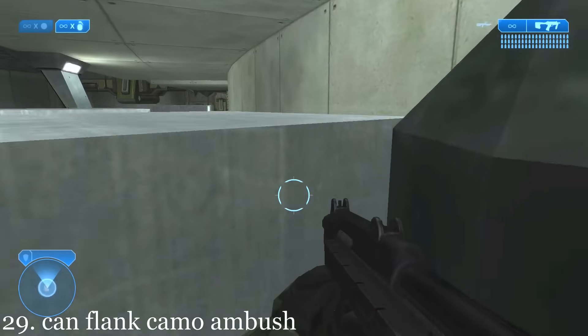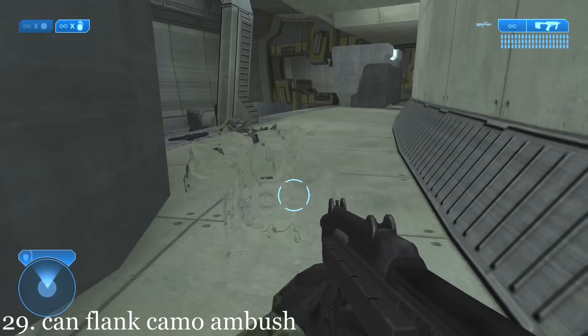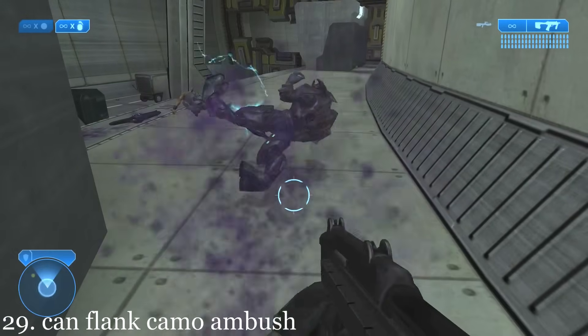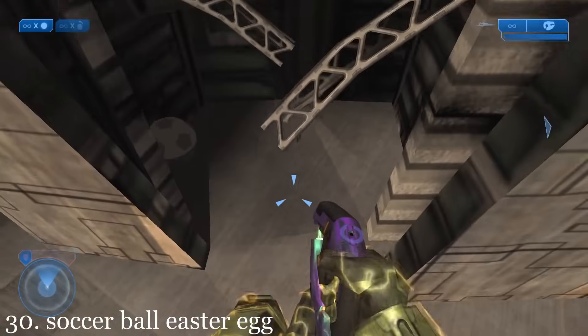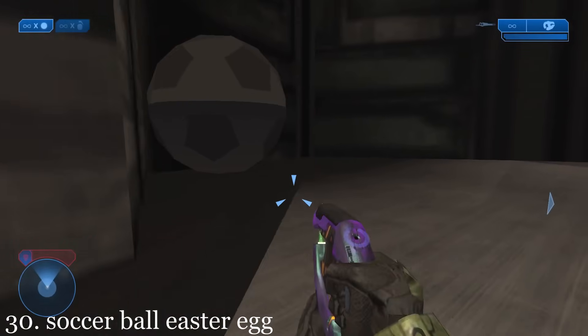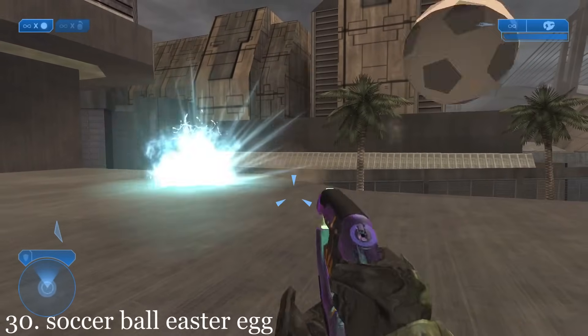If you hop up on these boxes, you can flank and kill the camouflaged elites waiting to ambush you. If you blast your way into this destroyed building, a giant soccer ball can be found — it's totally interactive and the player can move it around the map.